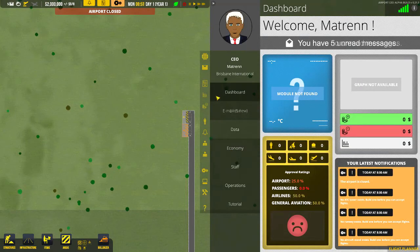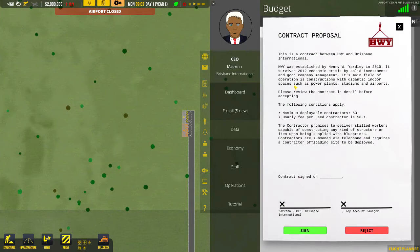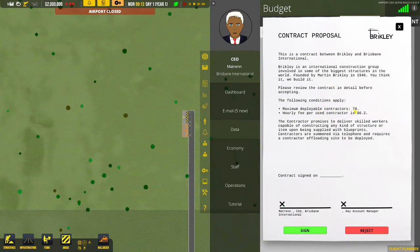Pressing tab, let's get our first contract. Clicking on contracts you can see your first construction contract available. I'm going to wait just a few minutes and we get a second offer. The first one is Highway - maximum 53 people at $8.10. The next is 78 contractors at $6.20 - more contractors available at a cheaper price. We're going to sign that and we're good to go.